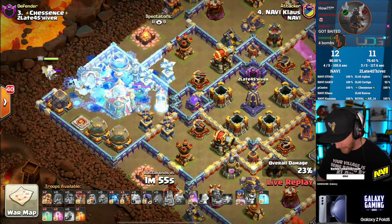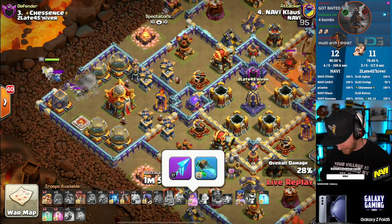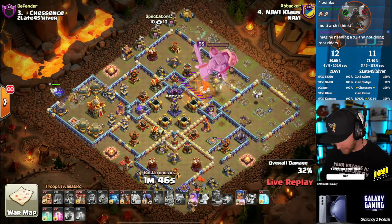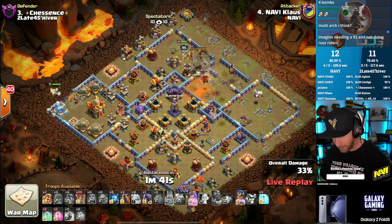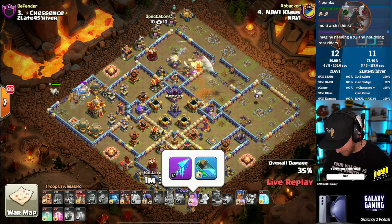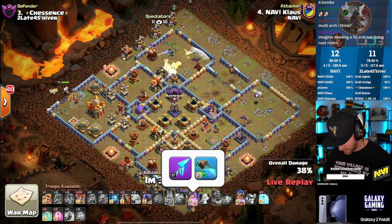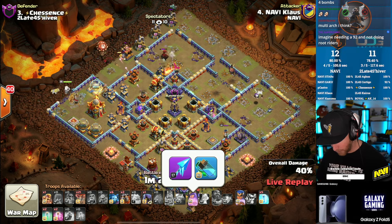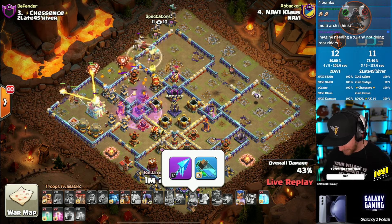He dives the queen in to go get the town hall down using the frozen arrow, locking out the defensive king with skeletons swarming. Klaus is still pumping levels into that frozen arrow — he was lagging behind the rest of his team for a bit as he was running the archer puppet for quite a while. Looks like he finally got the frozen arrow up to level 17 and is making some progress to catch up with the rest of his team on frozen arrow equipment.